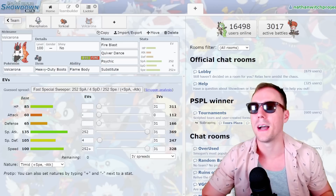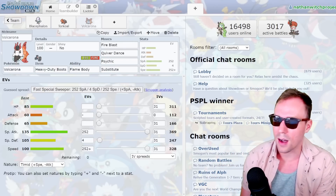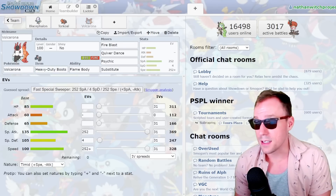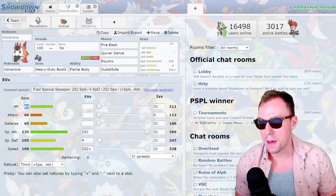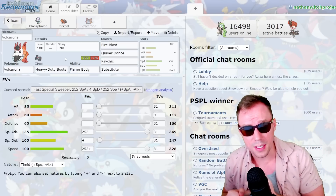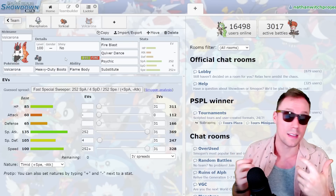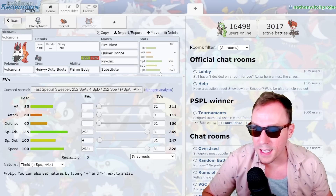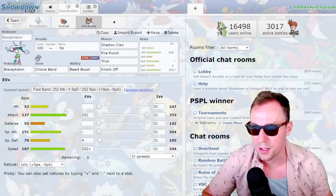Last time I played Fire I messed with a pivot Volcarona — a similar concept where you use U-Turn on it, take advantage of its decent defensive stats. Heavy Duty Boots as a pivot, you can Roost, you can try to get some Flame Body procs, similar to how Defensive Moltres does against physical attackers. You threaten a Quiver Dance, people freak out, then you U-Turn out and go to a better Pokemon. But Toxpex is too big of a threat for this wallbreaking team. So far we have two really good answers though — I love that.